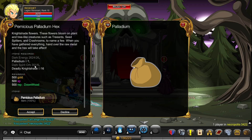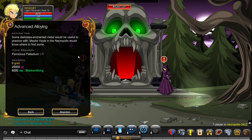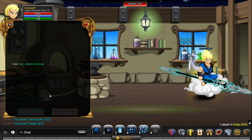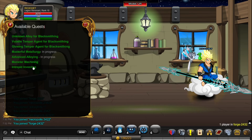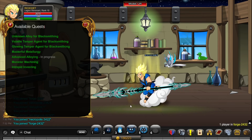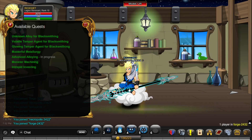For Pernicious Palladium, you need dark energy, the palladium you just got, dark spirit orbs which you might already have from trying to get SDKA, and finally Deadly Nightshade from Arcan Grove by killing the seed spitters. Turn in Advanced Alloying after obtaining that and you get about 30,000 rep with the rep boost. Those are the three methods: the gold method, the grinding method, and the daily method. Like the video if this was useful and subscribe if you haven't already.